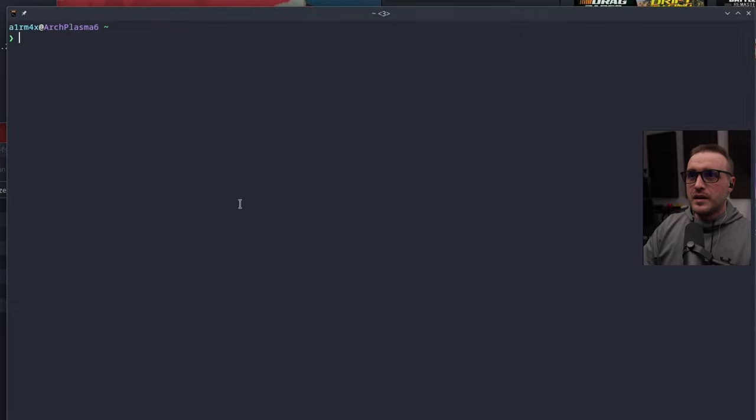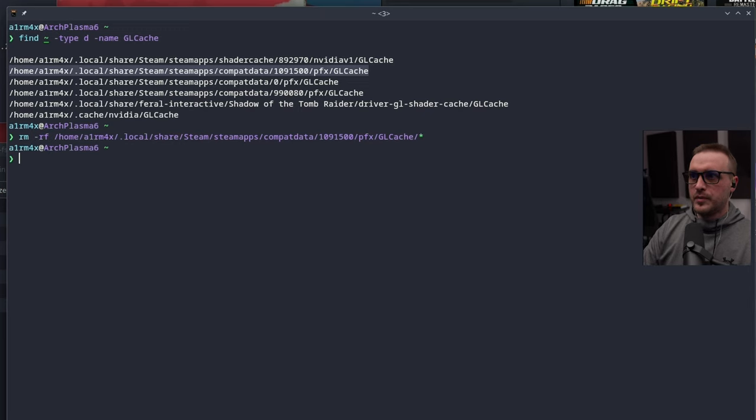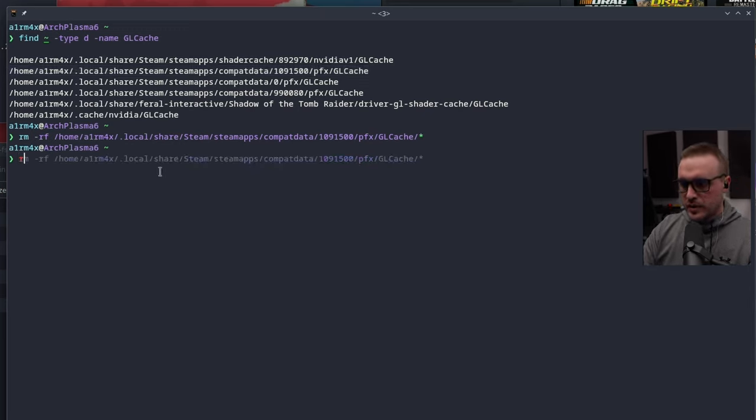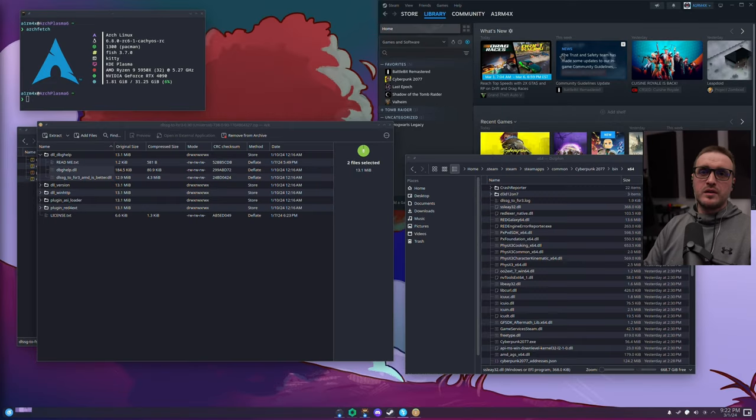Open a terminal and copy-paste the command I'll put in the description. It uses 'find' in your home directory to locate folders named 'gl_cache.' Run it, and it will find them. Then remove what's inside: select the Cyberpunk one (identified by its app ID), remove it, remove the NVIDIA games cache folder as well, and optionally a third one. These files will regenerate automatically. Once that's done, everything should be fine — go ahead and start the game.